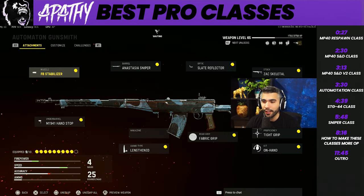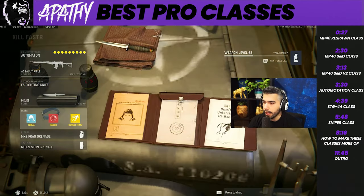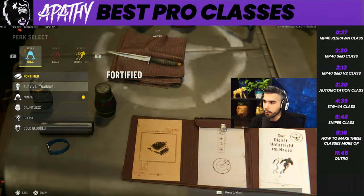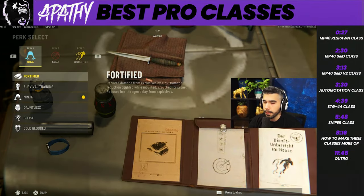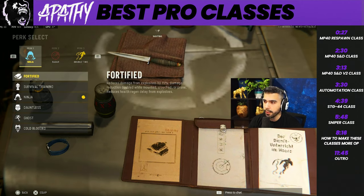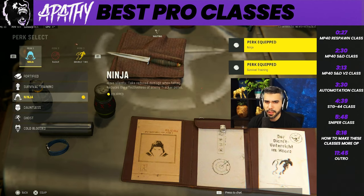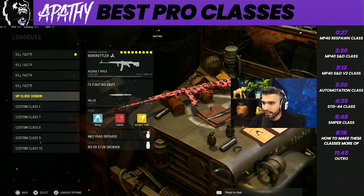The Automaton shreds, strafing speed is really nice and it can still beam. These are the attachments all the pros are running. Same thing: knife, Ninja, Radar, Double Time, frag and stun grenade. If you're playing in a riskier spot or playing more aggressive or even in respawn, you can always put Fortified. But if you're playing Search, most of the time you want to run Ninja.